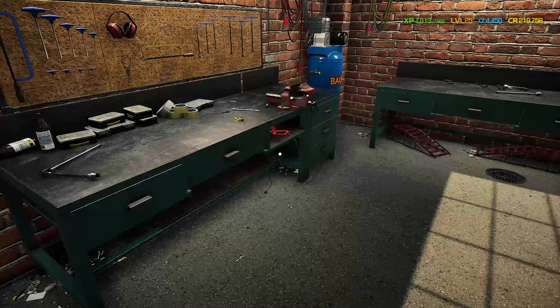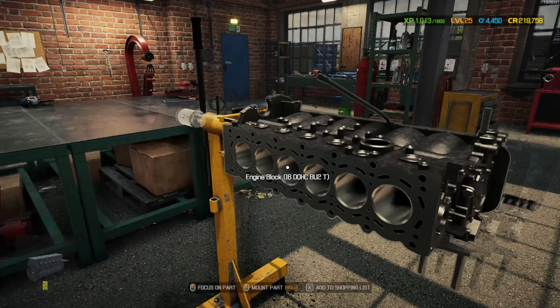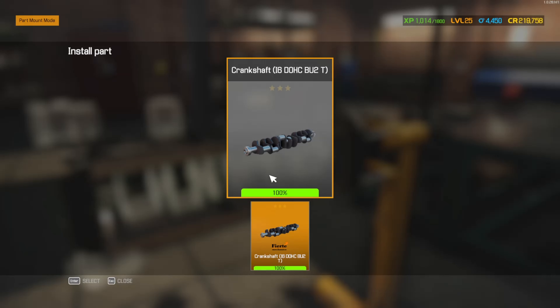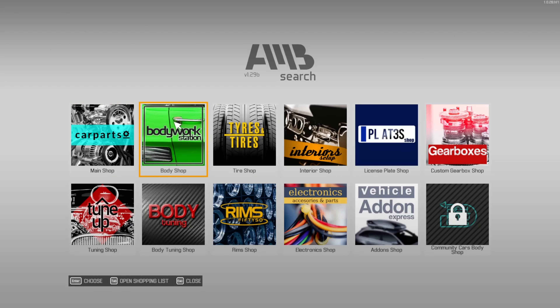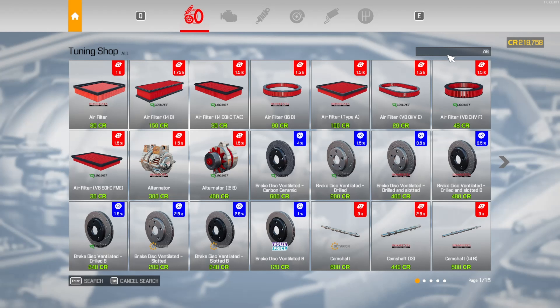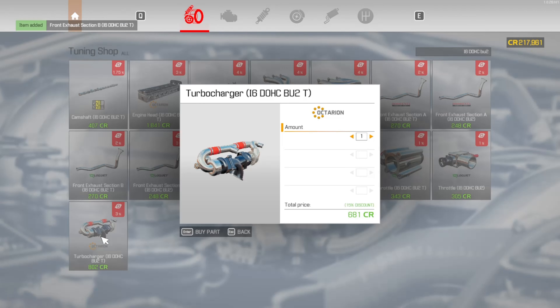So we have a good engine block and crankshaft, so let's go over here and start putting things on. The first things I'm going to put on are just the basic stuff. What is this? I-6-D-O-H-C-B-U-2. Okay, here we go. We have the — oh wait, that's the wrong one, we need this one. We need the one with the T, so let's look for the ones that have T on them so that we can get the right ones.